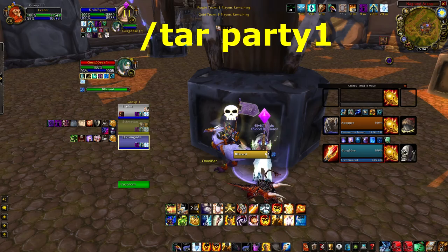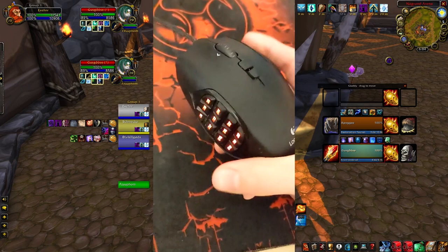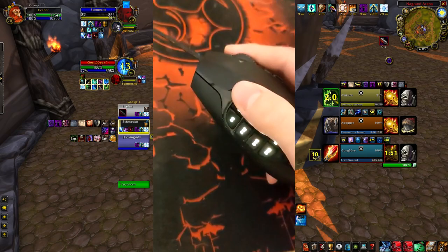The most important binds as a healer are the targeting keybinds. You want to create three macros: target party 1, target party 2, and target self. I use the Logitech G600 with 12 buttons on the side and I use the first three buttons for targeting — the first one is target party 1, the second target party 2, and the third for self.